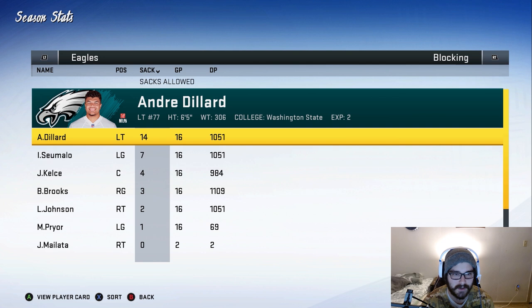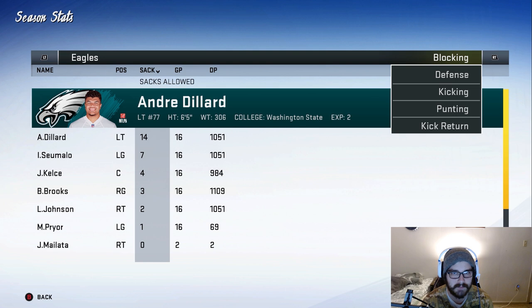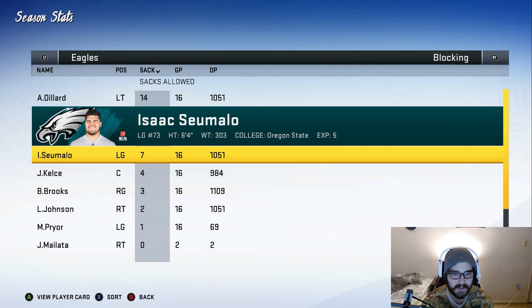Andre Dillard led up 14 sacks — not great. I do want to replace Dillard at some point, maybe going after a tackle in this draft or offseason. I'm also looking to replace Sam Allo. Even though he played well, I wouldn't mind having Dillard slide to guard because I think his overall actually goes up if you do that.